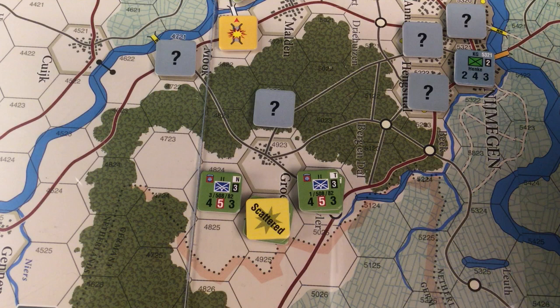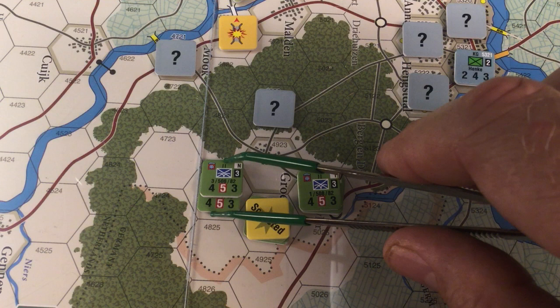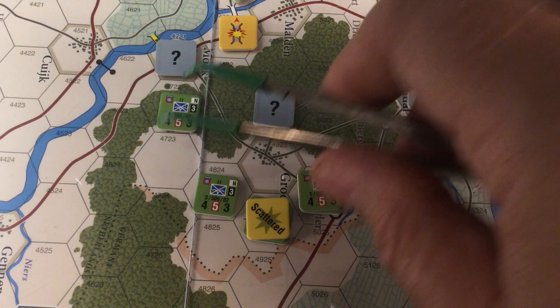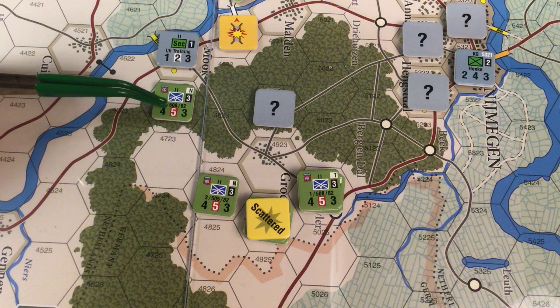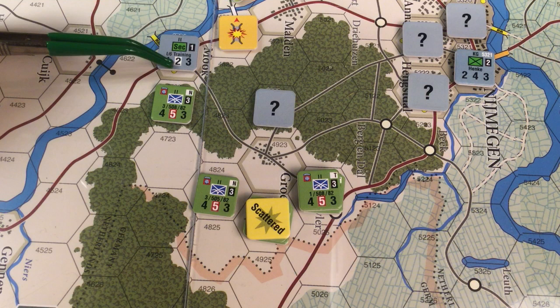Down here we have to establish some kind of perimeter. We have more question mark guys; we don't know what they are. We've already uncovered two nothing-burgers, so I have a feeling these are something burgers. For now, we're going to take one of these, go one, two, and boom — we're going to see who this dude is. He's a two — he's also an infantry class in the city, so that two doubles to a four.